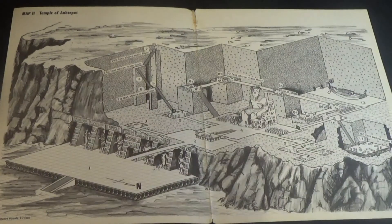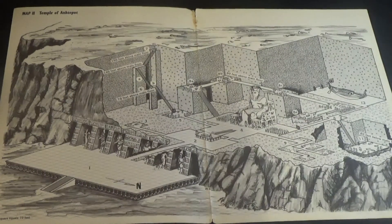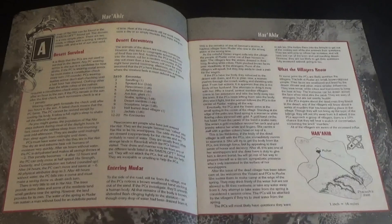The heroes find themselves transported to the desert domain of Har Akir and seek shelter in the village of Muhar. The village has been under siege as of late — people have been kidnapped and taken into the desert, never to be seen again. Over the next few days, the players will try to solve what has been going on and confront the priestess Isu in the village temple. Isu has turned evil and resurrected the evil mummy Senmit, but has lost control of him.